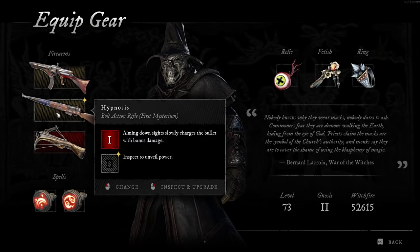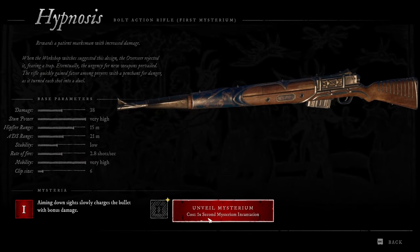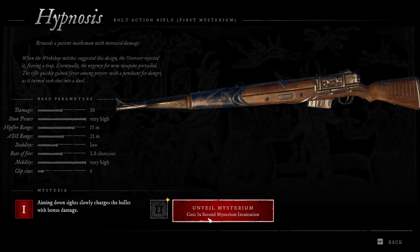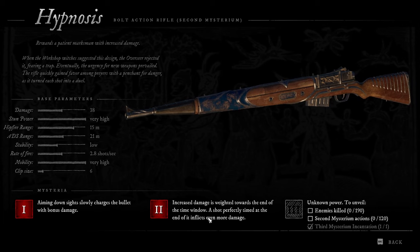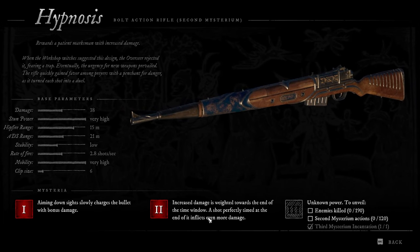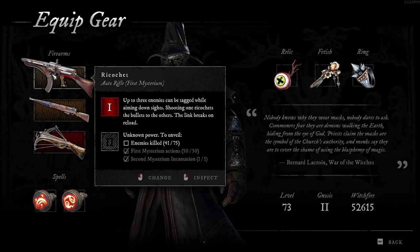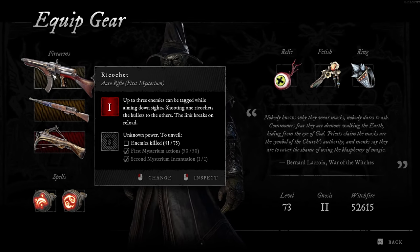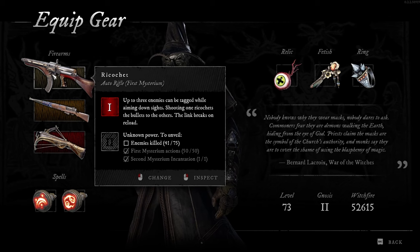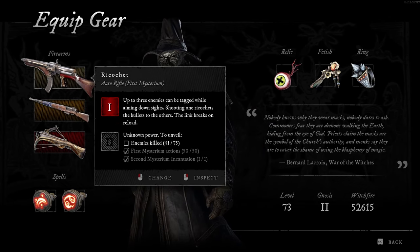Maybe that's something that opens up at some point. Let's see what we got here for the second Mysterium: increased damage weighted towards the end of the time window, and a shot perfectly timed at the end inflicts even more damage. That's cool. Enemies killed: 41 of 75. We knocked out the Ricochet component we needed — just got to kill some additional enemies and we'll see what Ricochet does.